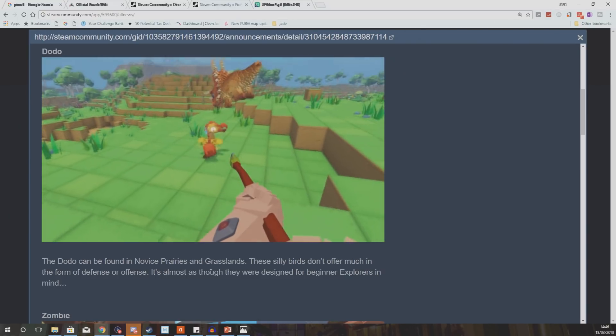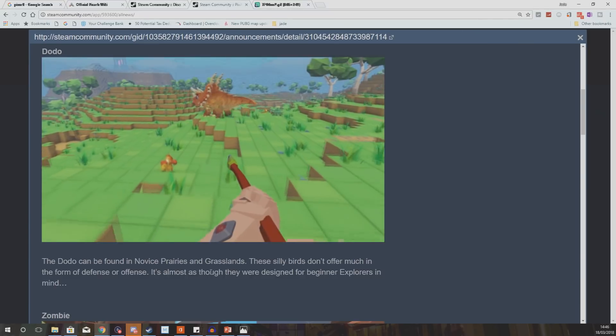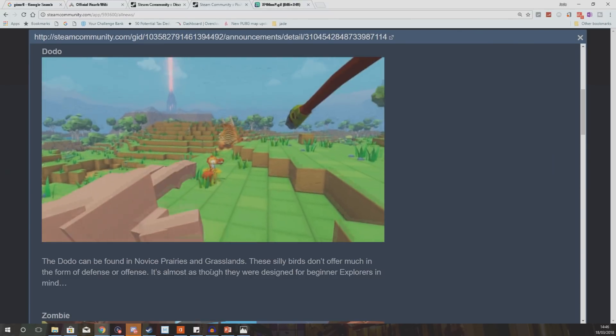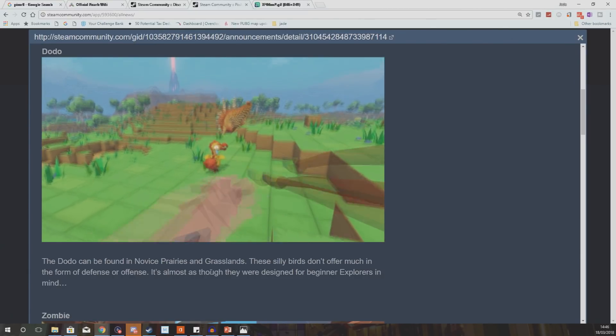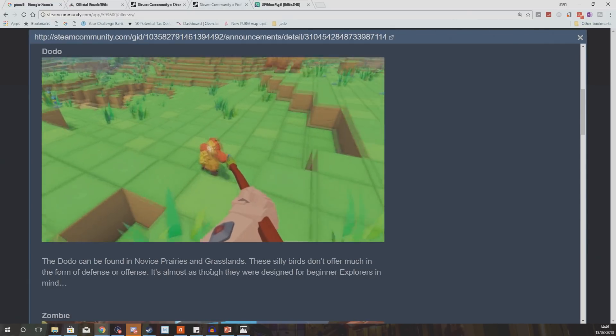It's procedurally generated, remember — there's going to be no map exactly the same. The biomes are going to be in different places, they might not even have big islands of water, it just might be smaller land masses. We don't know exactly how the procedural generation will go, but the likelihood is it will have one or two of each biome in each map.